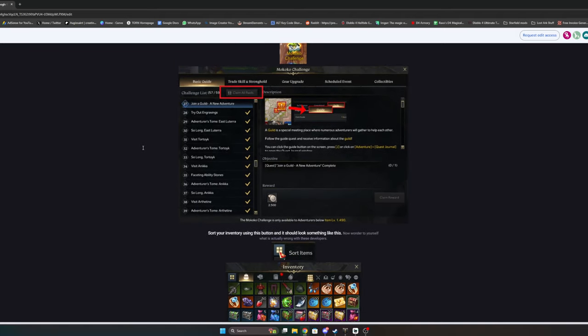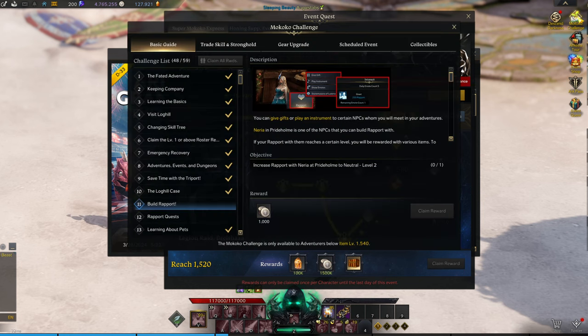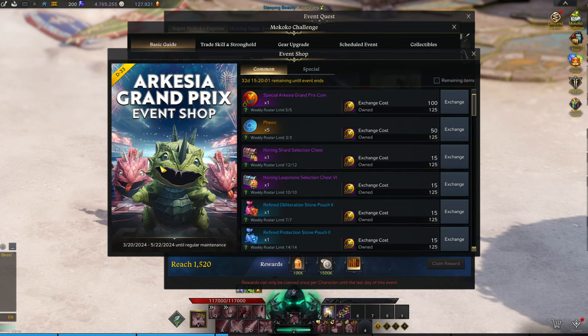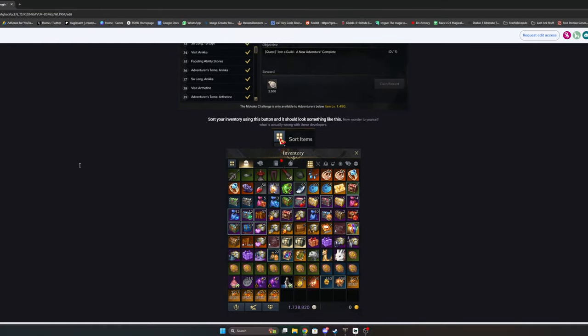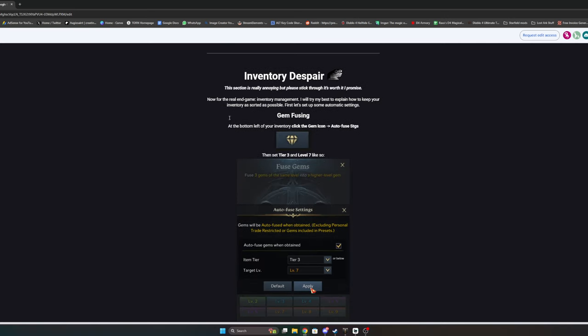We've claimed the 1460 boost, honed up to the 1490 breakpoint, and now we're working towards 1520. I have an in-depth guide about this on my channel. This video is just going to show you how to set everything up. You can claim all your Makoko stuff — go to the Makoko Challenge and claim everything. Use 'Claim All Rewards' at the top to claim everything in each tab.